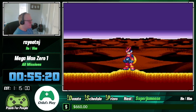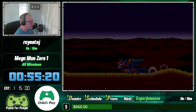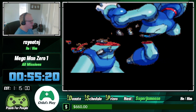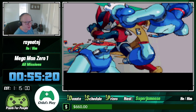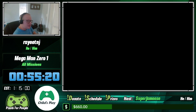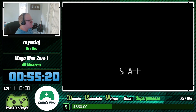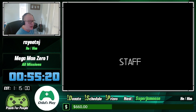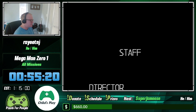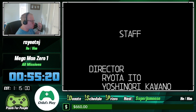Zero decides he's going to protect the human race and takes on all the enemies by himself. I'm really happy I got a minute PB in this game. My biggest time save was the monkey human machine boss — in my last PB I died five times to him, that's how bad it went. I'm happy I was able to show off a good run for a game I just learned.